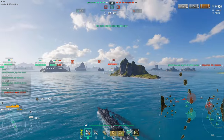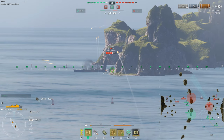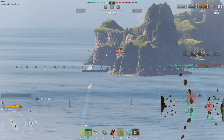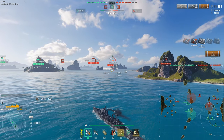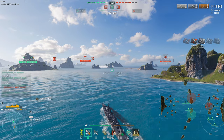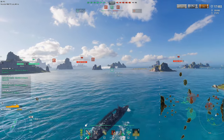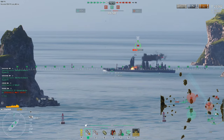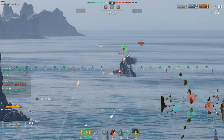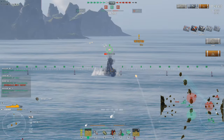Player 1: 'Battleships used to be the backbone of any team. Now it feels like pushing up in one is just asking to get deleted.' Player 2: 'It's like they've lost their edge. Sure, they've got armor and big guns, but it's almost like that doesn't matter anymore.' Player 1: 'You push up and suddenly you're focused by every ship on the map — torpedoes from sneaky destroyers, HE spam from cruisers that burn you down. And don't even get me started on submarines.'